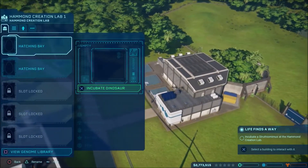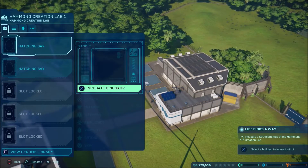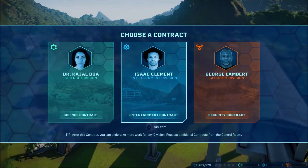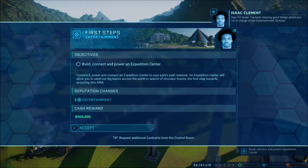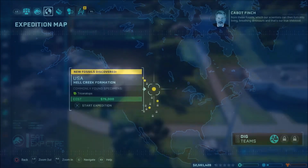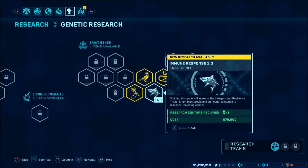To do so, you'll be juggling your science, entertainment, and security. As you're building your park, you'll get constant tasks that reward you with cash — things like building a certain facility, hatching a certain dinosaur, or taking pictures. There's a great variety of these.